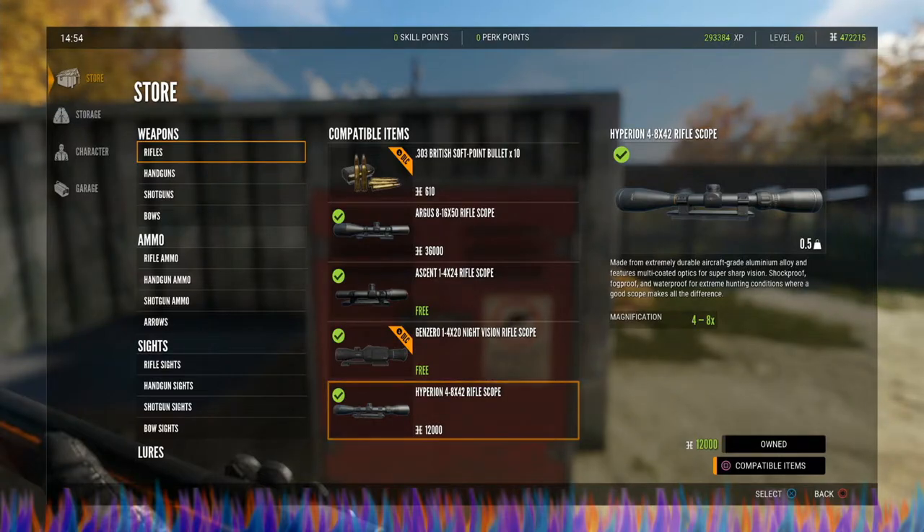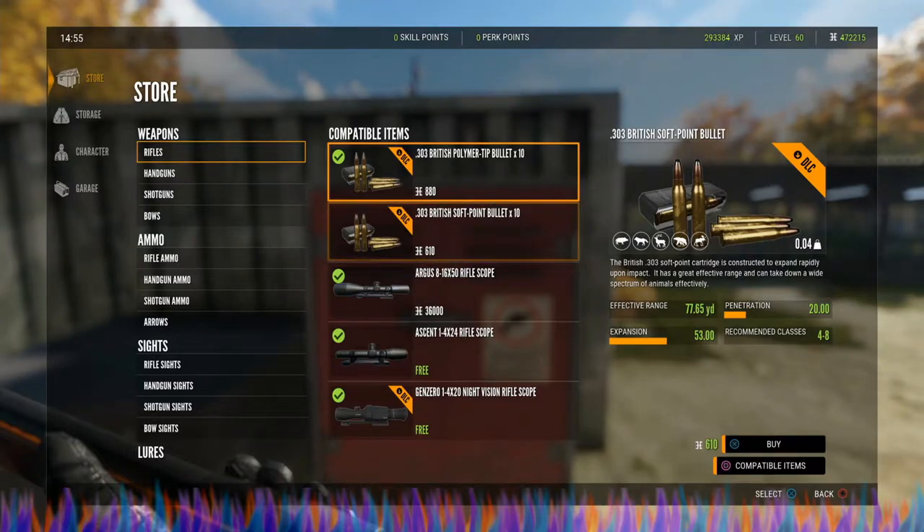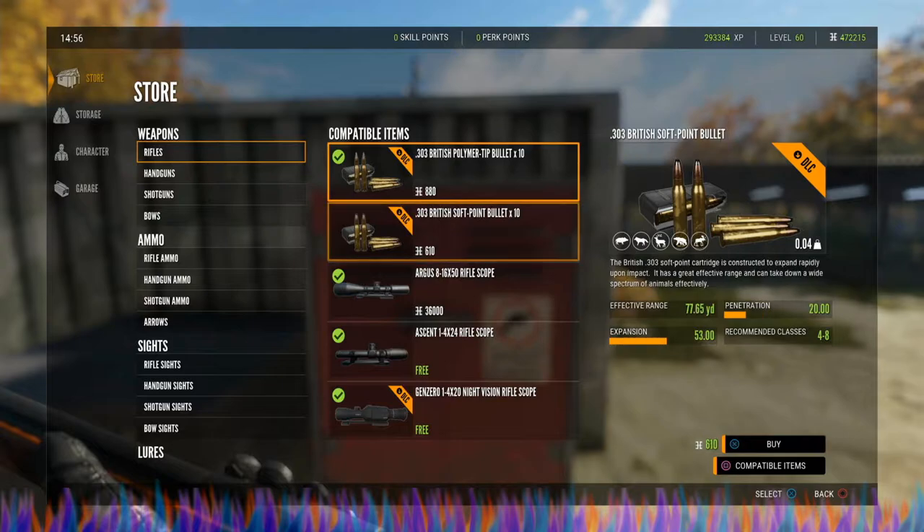This rifle has soft point bullets. I have never used the soft point bullets for this to my knowledge — they are going to have a penetration of 20, an expansion of 53, and recommended classes are four to eight. I have always hunted with the polymer tips. Ten soft points run 610 credits, and ten polymer tips run 880 credits.